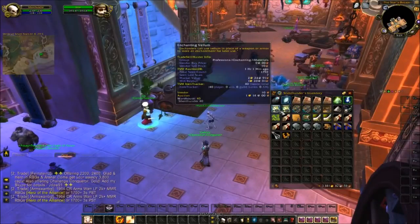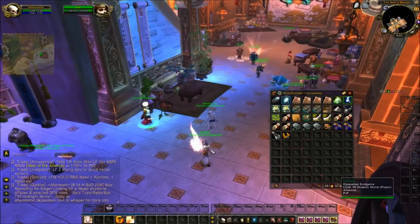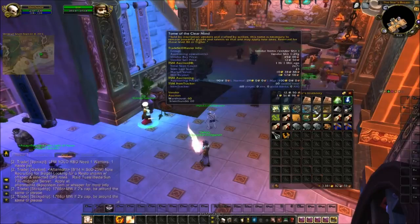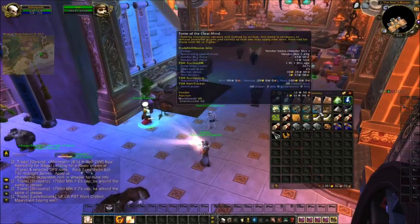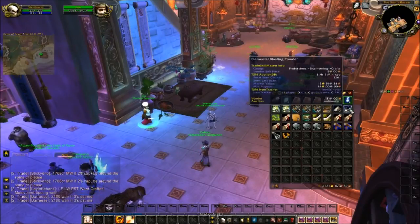All right guys, I'm back. I gathered up some stuff from the vendors in Shattrath — I picked up more of these enchanting recipes which are limited supply, you can buy one of each. I bought some enchanting mats from the vendor there and a couple from the vendor here at the shrine. I picked up two stacks of Enchanting Vellums — I may try to sell some but may use some as well. Three stacks of Tome of the Clear Mind — stacks have been selling as well as singles.